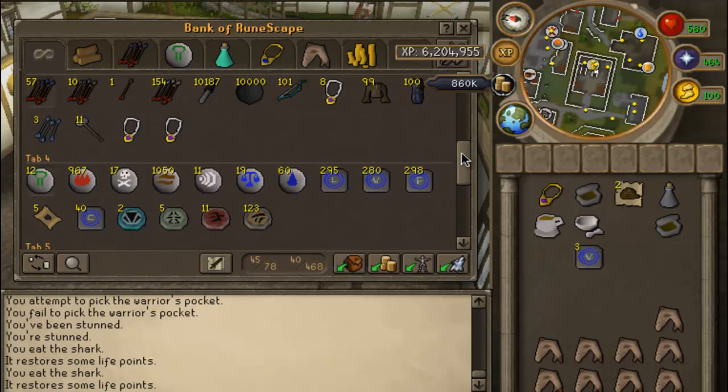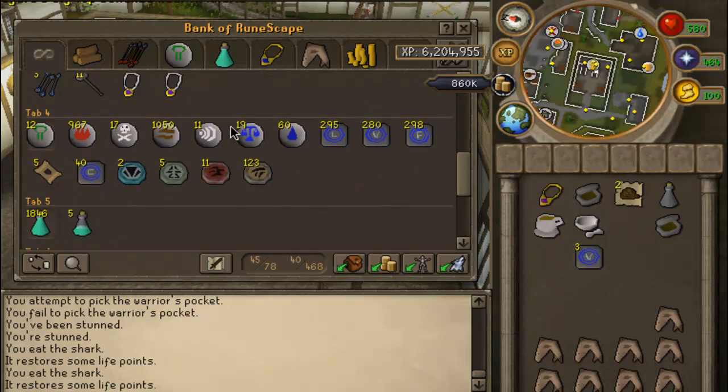This is my teleport tab — not really much. But whenever I get Ancients, I'm going to start buying more runes, like 100k of each rune. That's one of my goals. In the future, I actually want to have 1 million of each rune — I think that would be pretty cool. Or even 10 million. Could you imagine? 10 million of every rune?